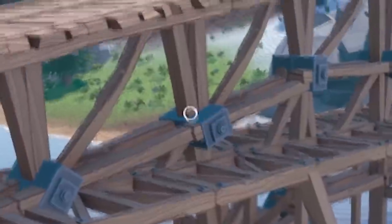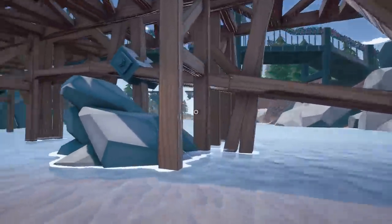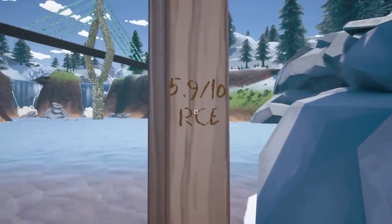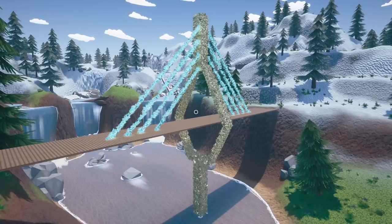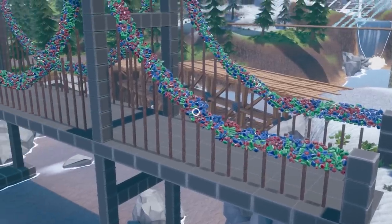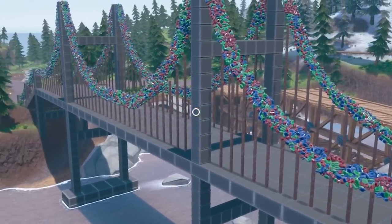Look at the trusses - they are terrible. So terrible that an engineer once rated this a 5.9 out of 10 in a bridge review. But thankfully we can use those resources to make a bilf like this one, and even like this one - the gemstone suspension bridge.